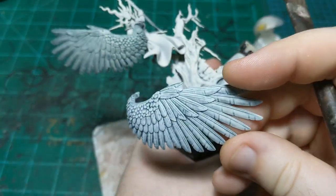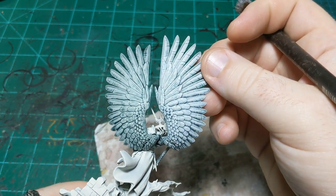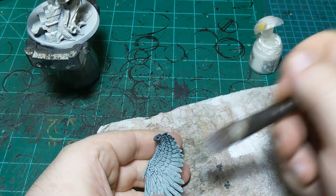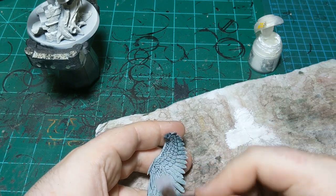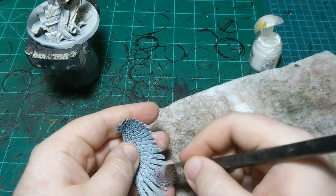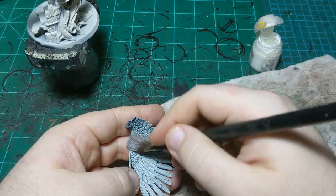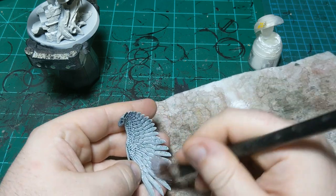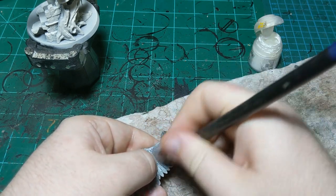Now we can see the dry-brushed wing next to our other one — this is what we started with, and this is after the dry brush, and that's exactly what we're going for. I'll do the other side with the same exact process. Work it in, making sure to get all the ridges. This paint will dry almost immediately on your model, which is why I can put my fingers on it without a problem. Make sure to get all the nooks and crannies.